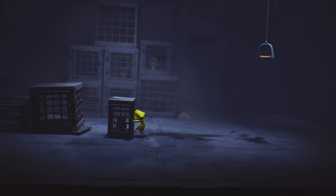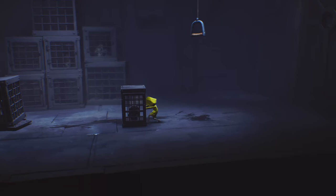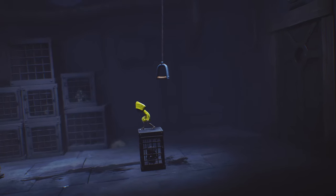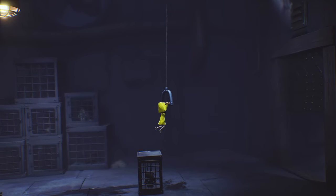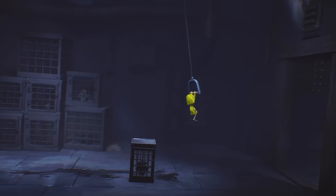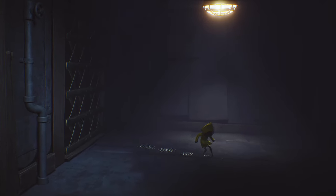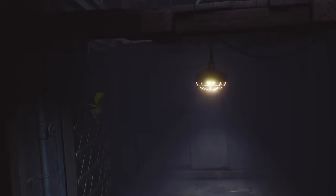Once you get out of that by going left and right, then we can drag this cage over to this little handle that's hanging down. That's going to pull the door open. Just start going left and right so that you can swing, and you're going to want to swing over to the door. Sprint through and slide, and then immediately climb up that door.